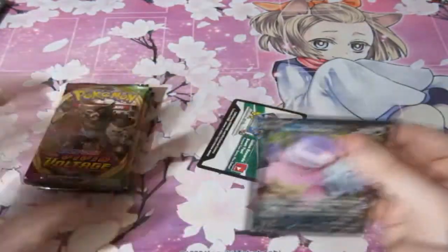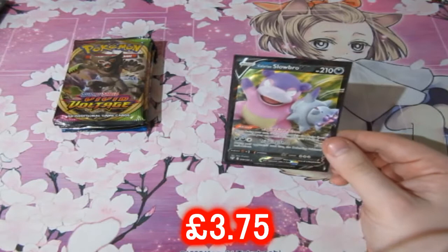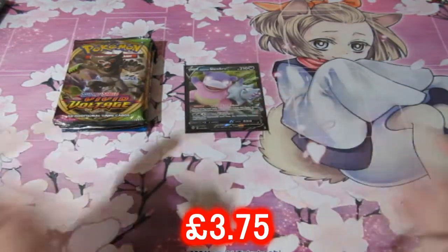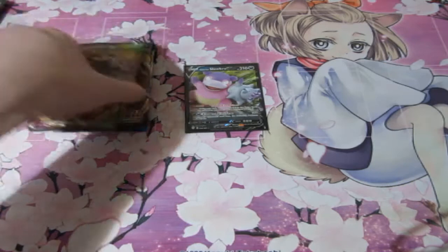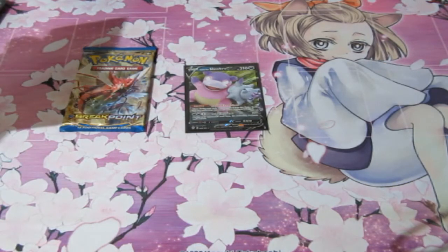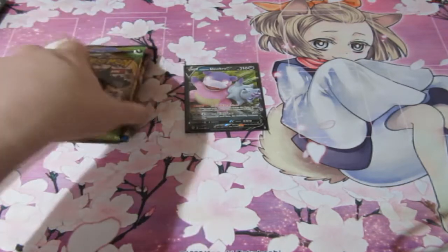So really quick, the rules of the tin battles: promo cards like these count as one point because you always get them. Holographics are worth one point as well. V cards, EX, and GX — the stronger versions — are worth two points. A full art is worth three. A rainbow rare or amazing rare is worth four points. But if you get a gold card or the most expensive card in the set — like the fat Pikachu — you instantly get six points and pretty much win the match. Let's look at the packs really quick.